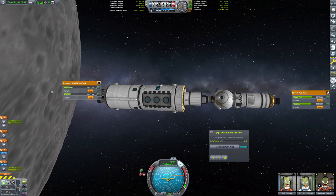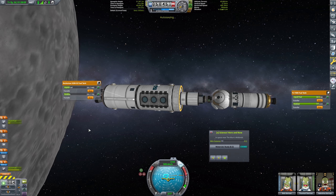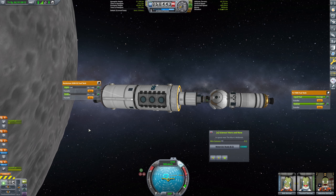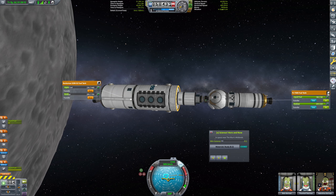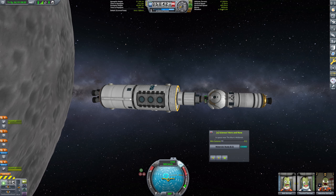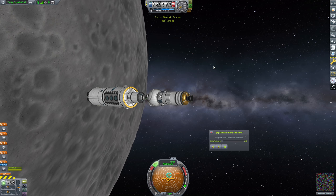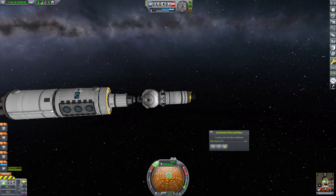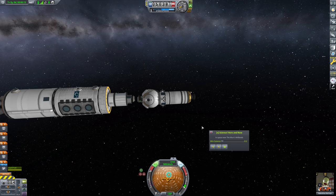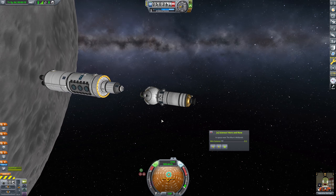We're going to need to eventually refuel this, but that's fine — we can definitely do that. Valentina has filled up her gas and we are now going to head on out. Let's go ahead and undock this. There we go, and away goes Valentina. I need to try to remember — H is the wrong way, not J. N — there we go, N is the RCS direction I wanted. Perfect.